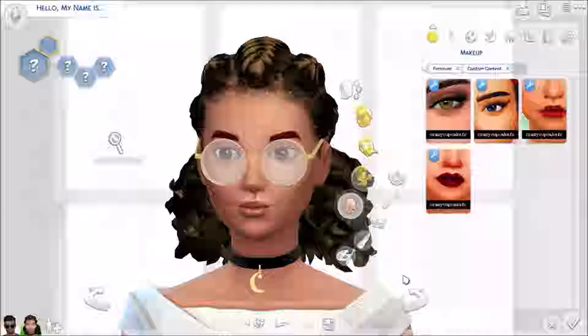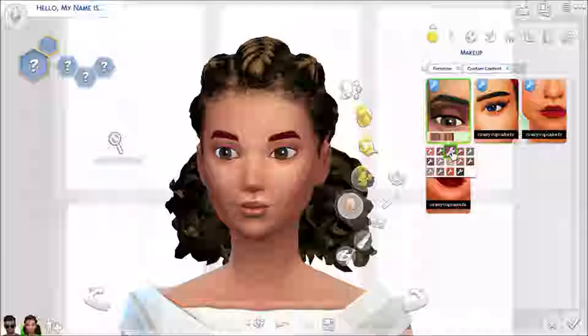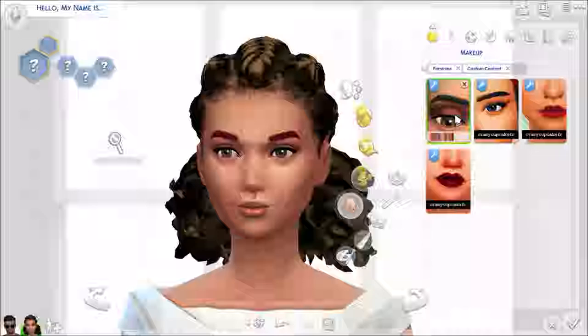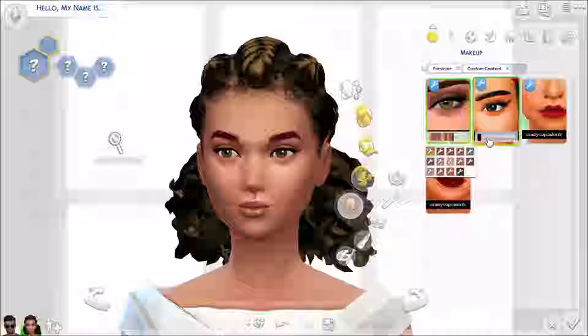Makeup — I do have a feeling that I did get some makeup. Yes, I did. We have here some eyeshadow in different colours. It's not too prominent — I'd kind of expect it to be a little bit more obvious that the sim is wearing eyeshadow. It could just be because of the type of eye. I don't really know how I feel about this — it's not bad, but you can't really tell that your sim's wearing eyeshadow.